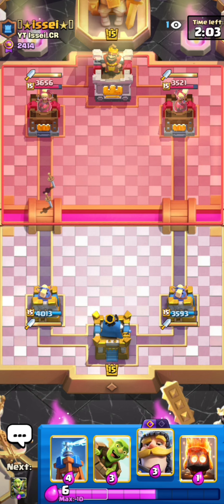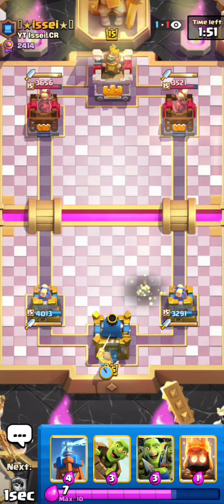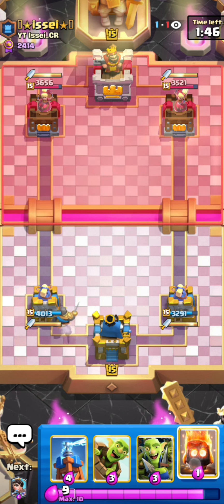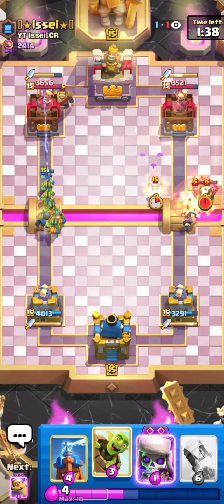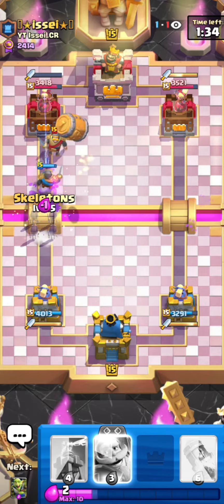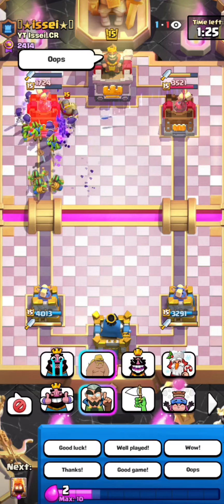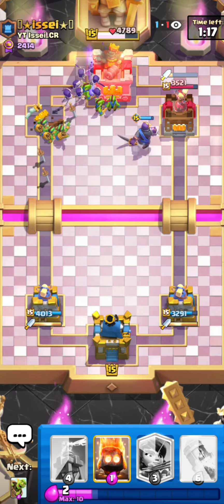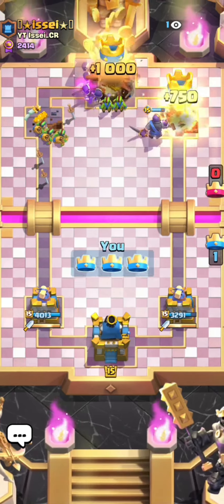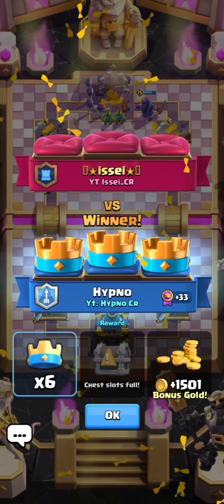I always want to go for the skeletons or fire spirit with my princess because that way I have a good chance of getting two princess shots when he goes for the archers. He fireballs my tower which is interesting - not a bad play since no matter what card he put in the back it wouldn't really get value. That was a horrible log from him though - he just lost. He can't defend the goblin barrel and evo skeletons because he just played his log and e-spirit. There's nothing he can do from here. GGs - not the best gameplay from Issei but I'll take it. Hope you guys enjoyed, see you in the next video tomorrow!